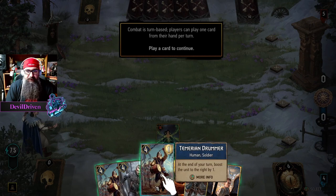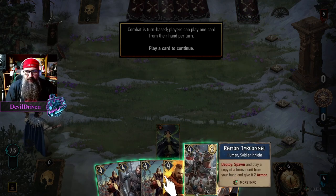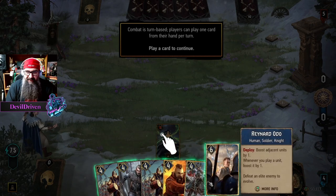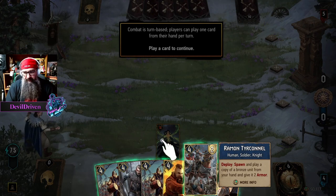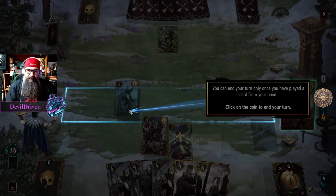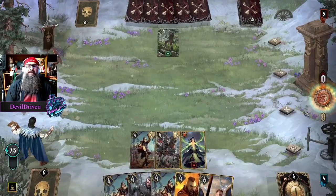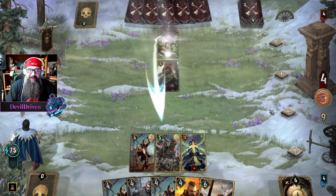What do we got here? At the end of your turn, boost unit to the right — that's the same. Whenever this unit is boosted, damage a random enemy unit — that's the same. Ramon switched it up, he went to NR. Just want to play a bronze copy from your hand to give it armor. Let's go here — history shall remember the art. Click the coin to end your turn. We got the drummer down.